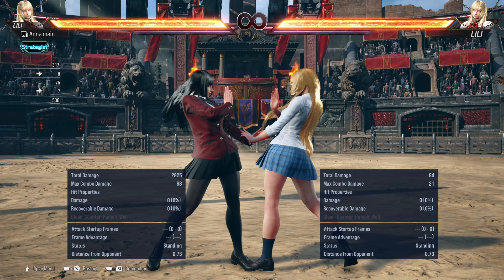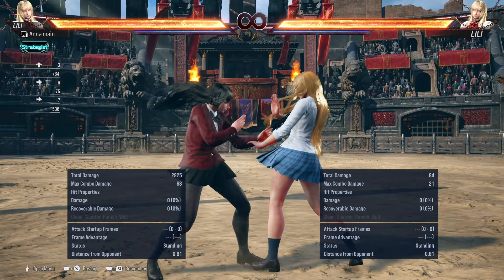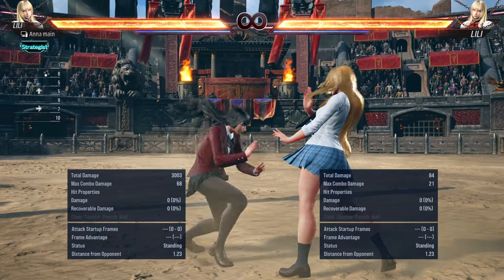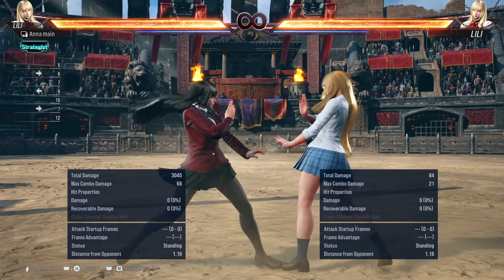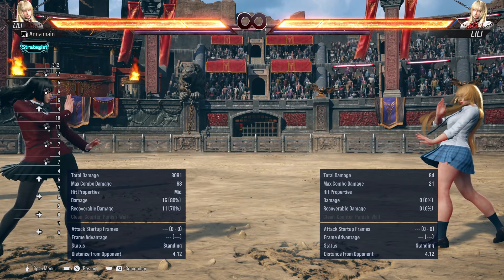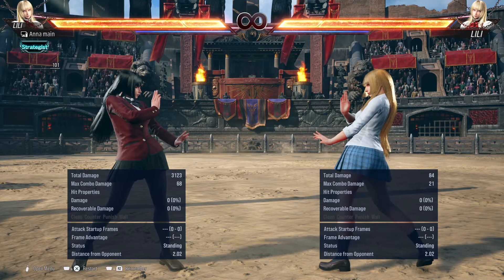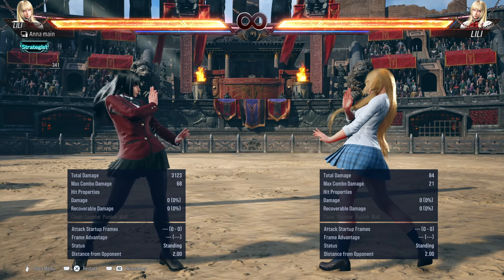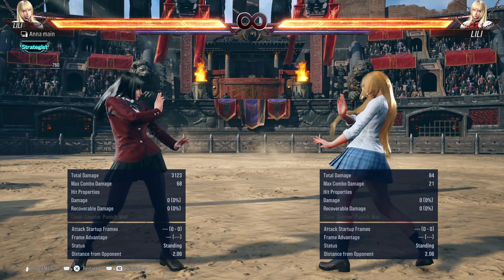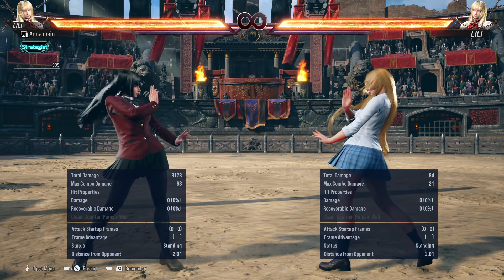An option people feel is a huge nerf for Lily — but I don't — is how moves hit when the opponent is knocked down. Sidestep 3 still gives you a combo, but it now sends the opponent further away so they can escape your okizeme. The same applies to quarter-circle 4,3. Honestly, I never really relied heavily on that okizeme pressure anyway, so I don't consider this a real nerf.